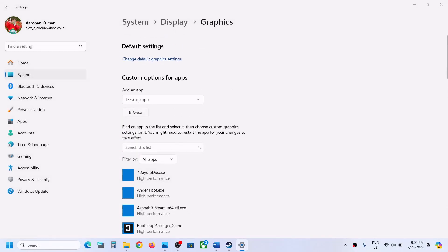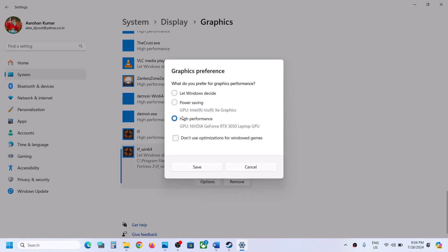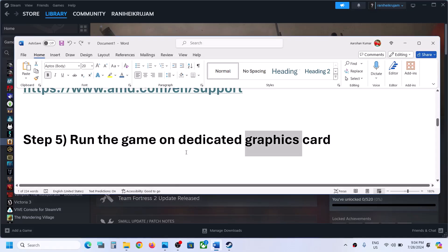Go back up, again click on browse and then select the second exe file, click on add. Once the game is added, click on options, select high performance, click on save. Now launch the game and then check.